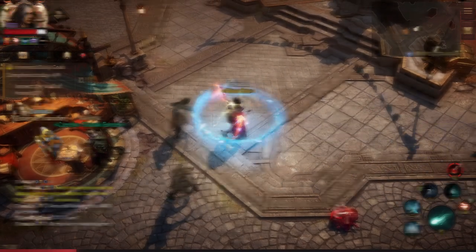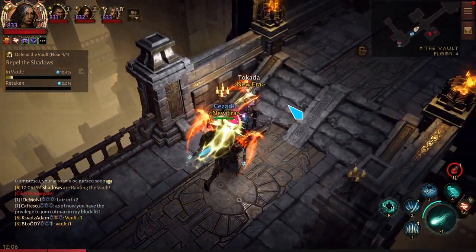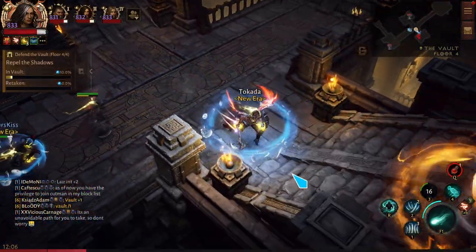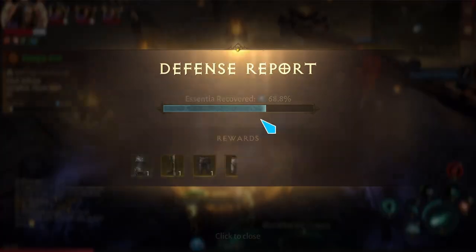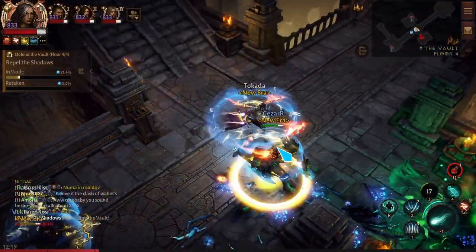With Wraith Form, when you pass through the enemy it will fear them. So that this video isn't too long, I will post my Battleground build in the next video. The next two short videos will show you the build in action. If you enjoy the videos, please leave a comment, remember to subscribe, and hit that like button.